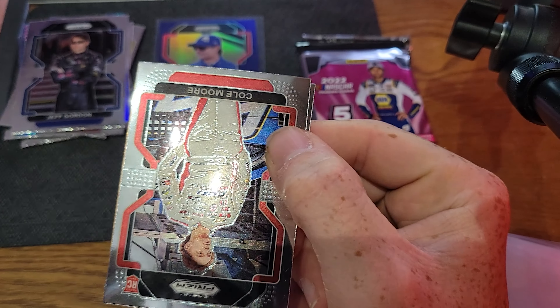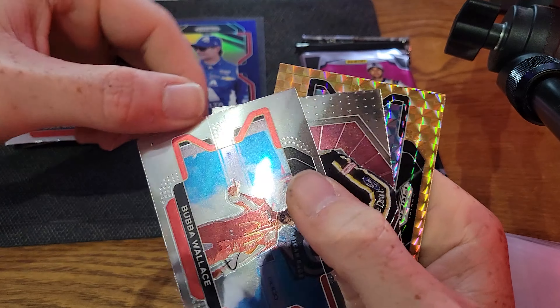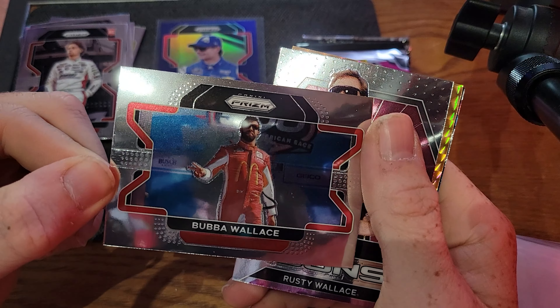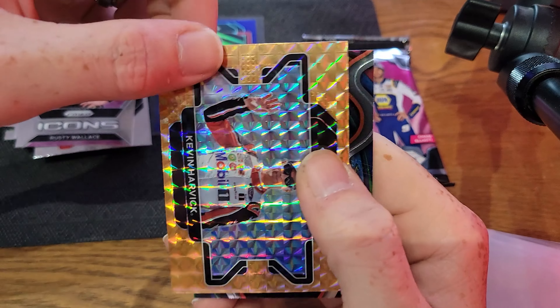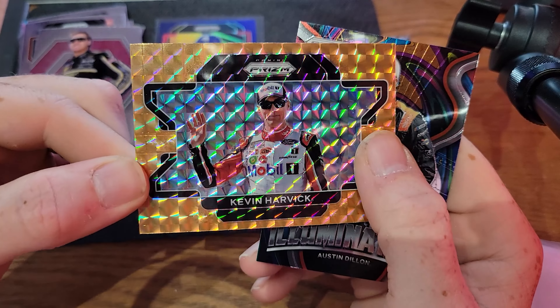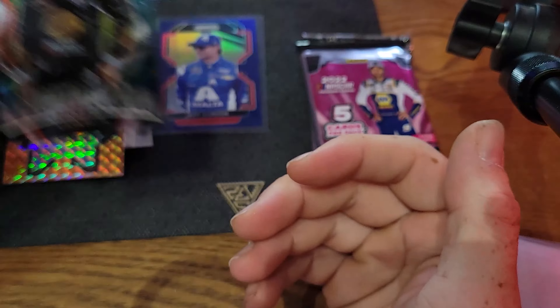Prism products are always fun to break because you never know what you can get. It's that middle-of-the-road product where you can pull some really nice high-end stuff, but it's also a cool collectible with lots of different variations and color. Opening Joe's third pack: Cole Moore rookie, Bubba Wallace, Rusty Wallace — there's the orange — Kevin Harvick, and then Illumination Austin Dillon. That's a cool one.